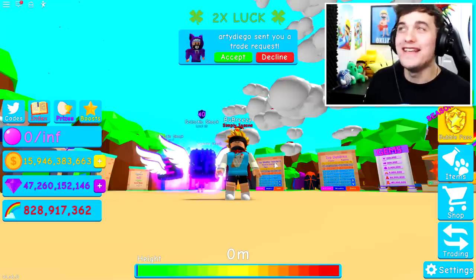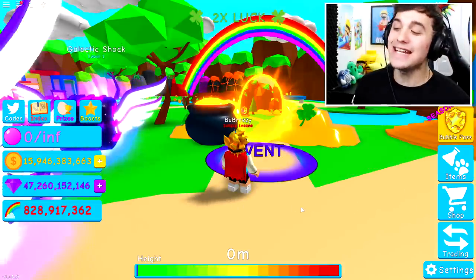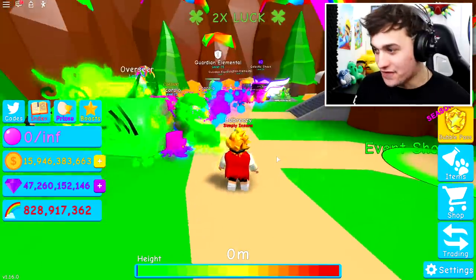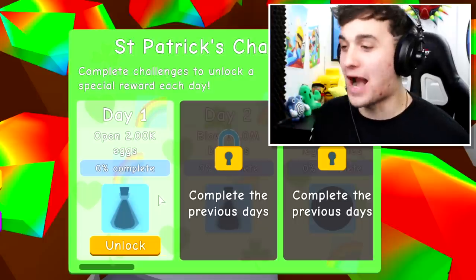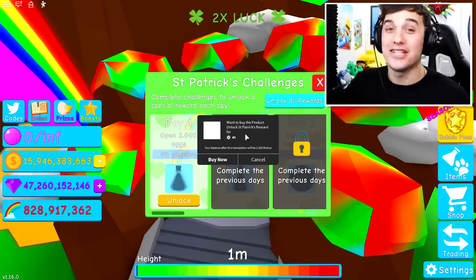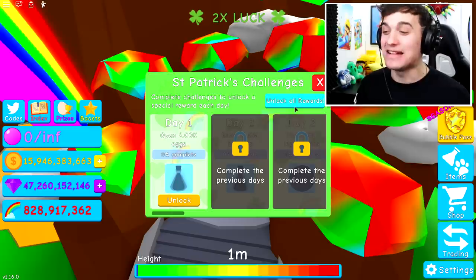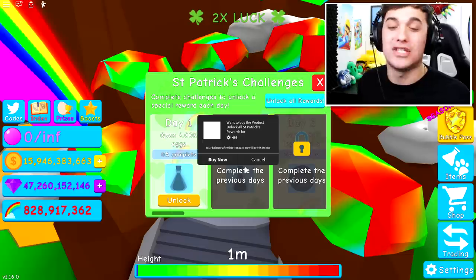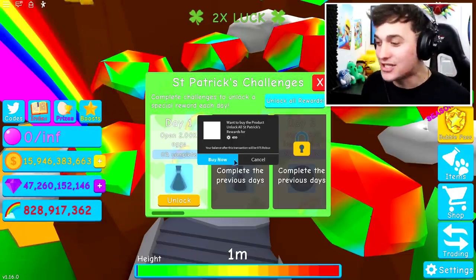You guys must be thinking — where do you even get these pets from? I mean, they don't just fall out of the sky! So let me show you. If we take a trip into the event selection and head up to the daily challenges, you will see this whole brand new selection. You can buy each one individually for 50 Robux, or buy the entire selection by clicking unlock all rewards for 500 Robux! So that is exactly what I'm going to do right now — let's get the St. Patrick's reward selection!